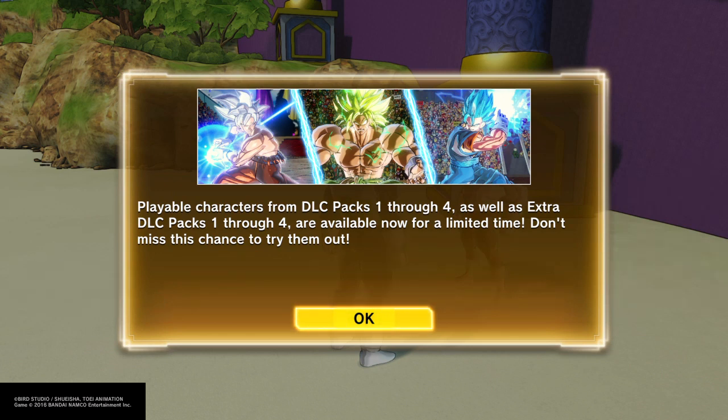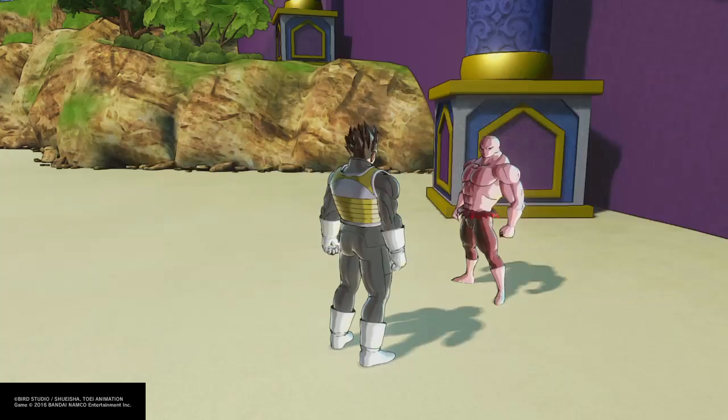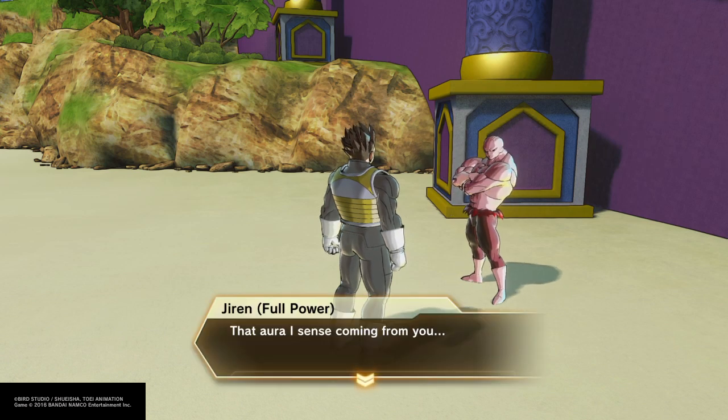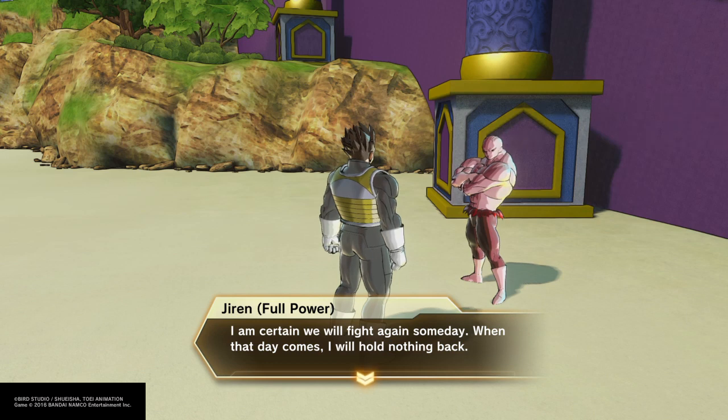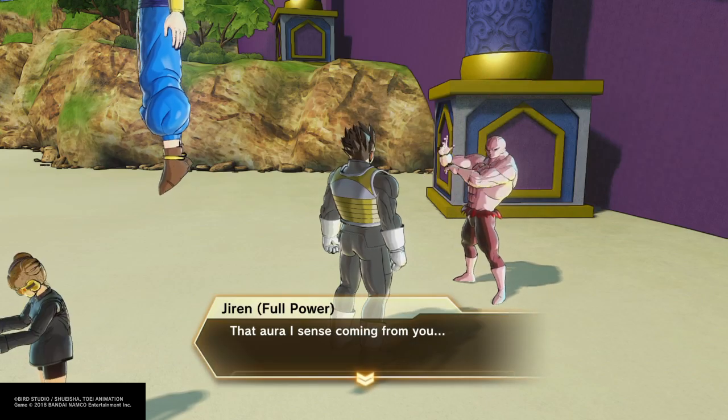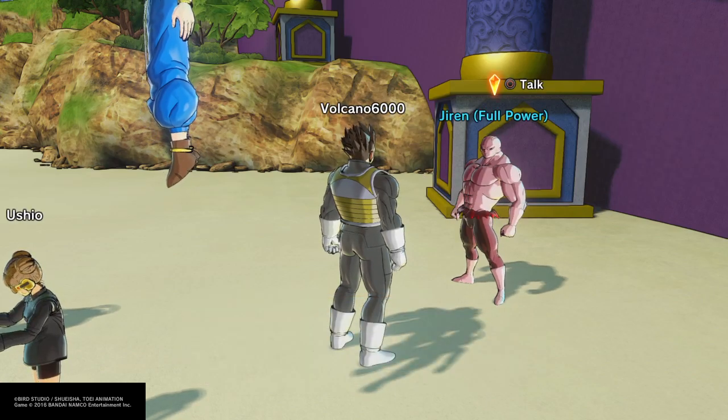Playable characters from DLC packs one through four are available now for a limited time — don't miss this chance to try them out. Oh my god bro. 'Once again that power bests me. I am certain that we will fight again someday. When that day comes, I will hold nothing back.'